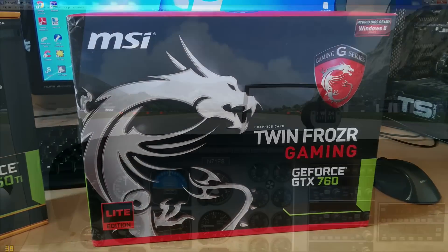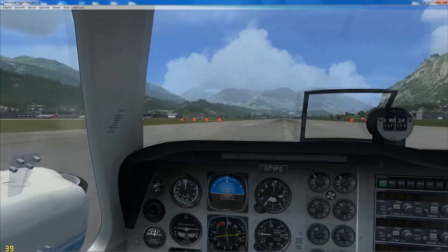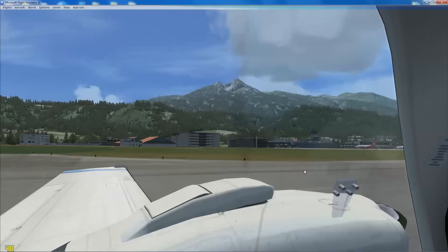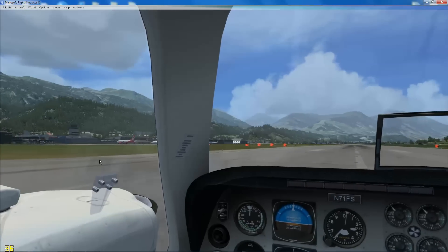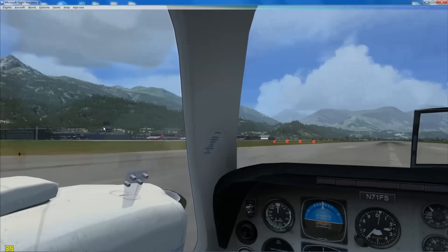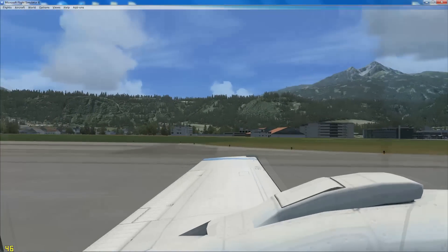So without further ado, I'm going to start firing up simulators and look at the FPS performance in each. Here we are — this is FSX at Innsbruck, LOWI. We're on the active runway. We've got building storms weather active. The scenery is Approaching Innsbruck by Aerosoft, and I also have Ultimate Traffic 2 running, so there are a couple of add-ons going on here.